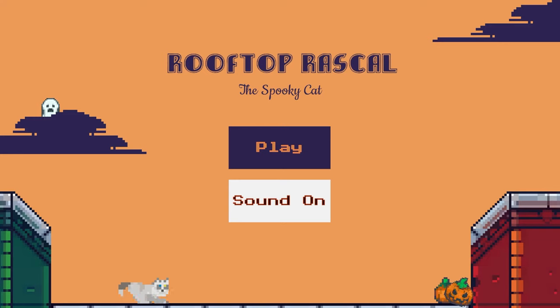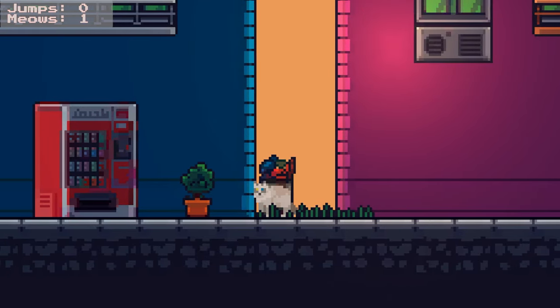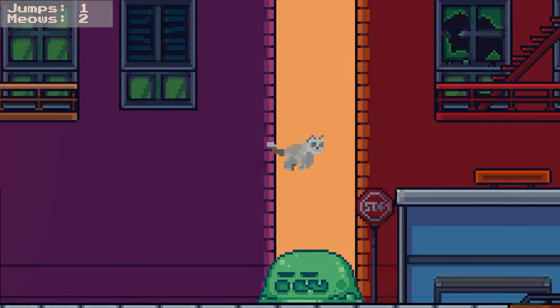How's it going everybody? PoserMobile here bringing another absolute banger of a platinum. Today we've got another one from Crota called Rooftop Rascal the Spooky Cat, and you're looking at two bucks on the PlayStation Store with only four stacks — all four major region stacks for PS5.